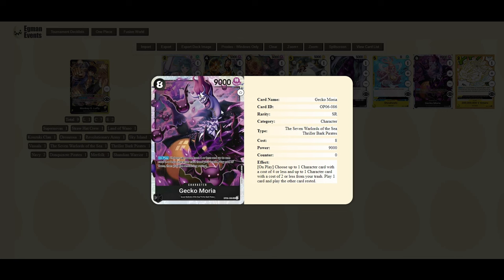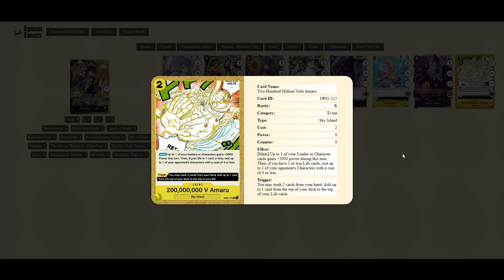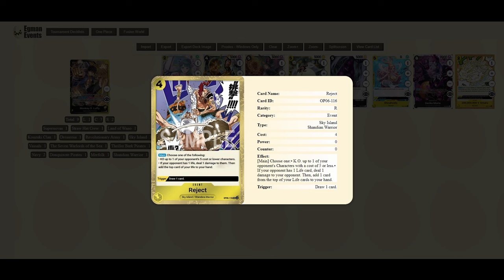Gekko Moria is actually really good in this deck — we're playing strong black cards in Borsalino, Sabo, and now Gekko Moria, which helps you spam out the board. You can actually play Hiyori off Moria as well to get that effect off. You can't play your five-cost characters with Moria's effect, so you'll mainly be playing smaller characters from the newer deck. It's run close to a playset so pick them up. Amaru — run two to four of in any of these decks. Reject is also a great yellow card, not always in winning lists but it's going to be banned soon, so use it while you can — great finisher and great removal.